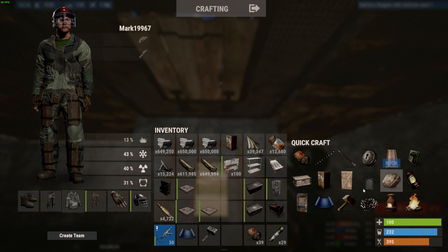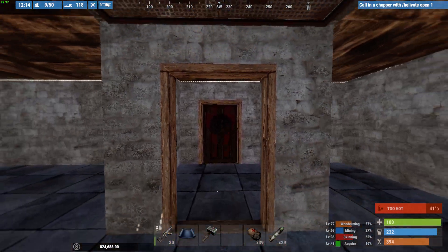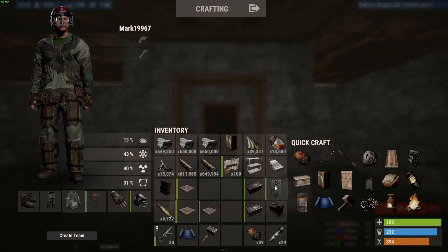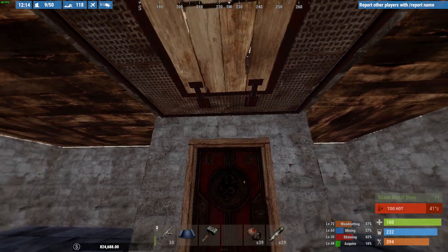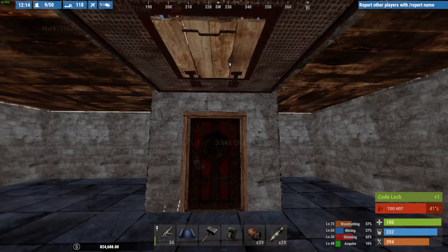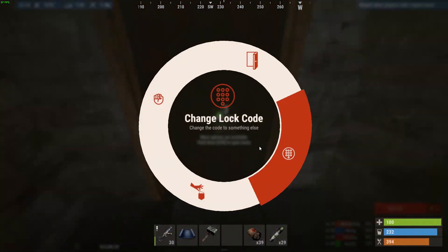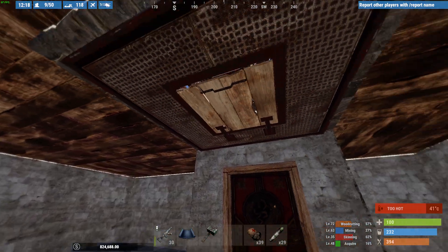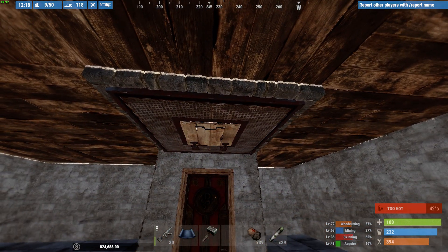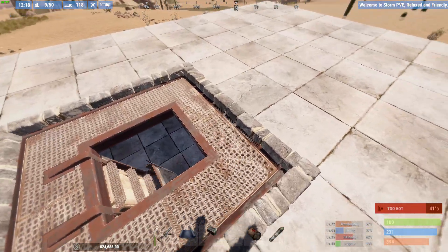This is not a cheap base to build. If you're attacking a normal vanilla helicopter, I would suggest stone is perfectly adequate - that should suffice. If you're going for a helicopter on this particular server, I would recommend something a little bit stronger - sheet metal minimum or armoured. On this server, armoured bases are all over the place.